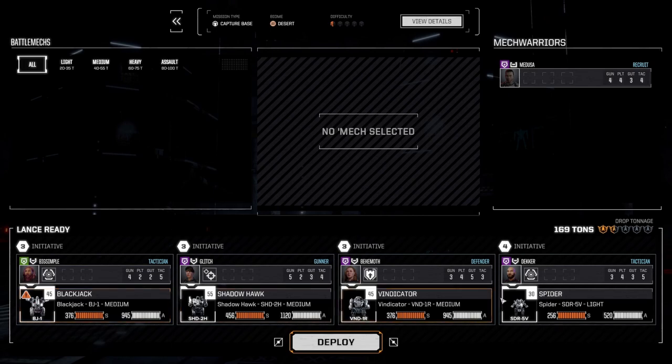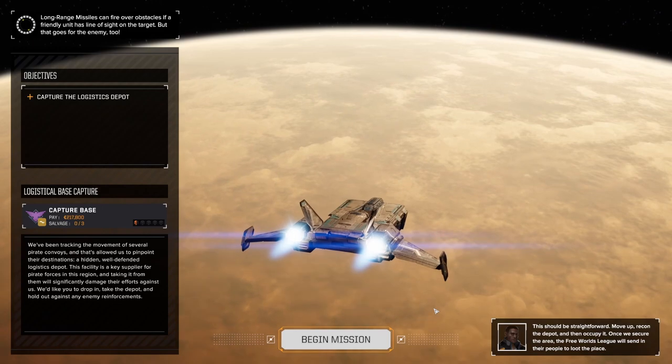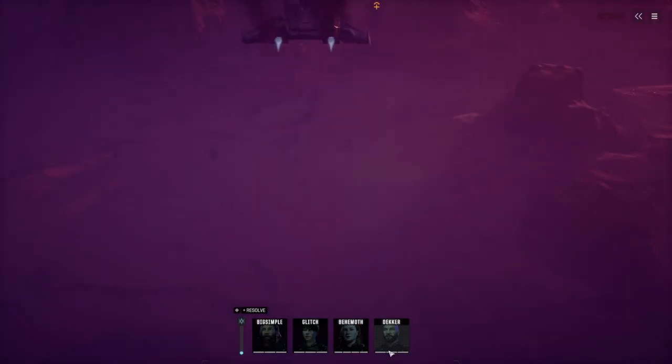More parts means when we destroy mechs on the battlefield we get more stuff. The 'two' means how many parts we get to cherry pick out of the pile, and then the 11 are kind of randomized. So if we take full payment, we don't get to cherry pick anything and we only get three random parts. That being said, I really really need the money, so we're gonna take the money.